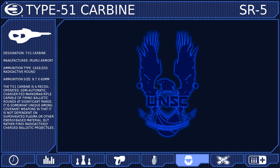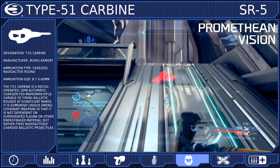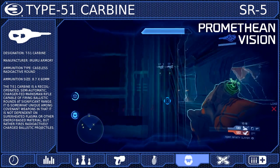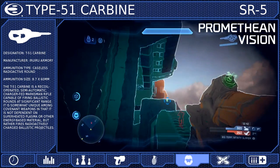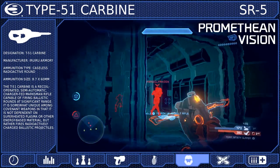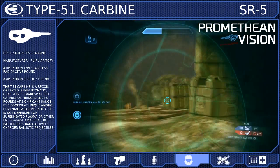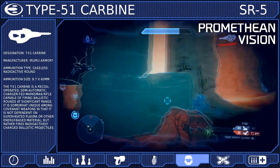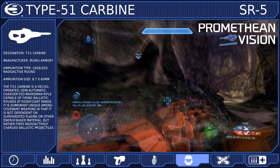As stated previously, landing the first shot is very important, and to help us get it we will be using Promethean Vision. This controversial ability allows you to spot enemy players through any surface, provided they don't have stealth or active camouflage. It is useful for landing the first shot, throwing the perfect grenade, and removing the guesswork from using the bolt shot. Just don't become too reliant on it — use it to enhance your awareness, not replace it. Too many Spartans become overly dependent on Promethean Vision to the point where they can't function without it.